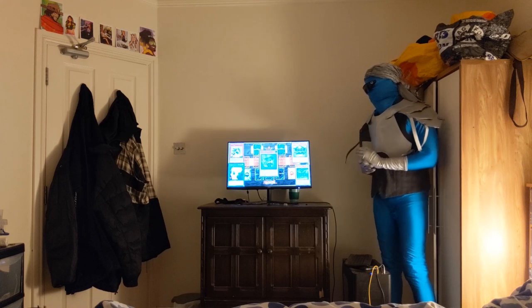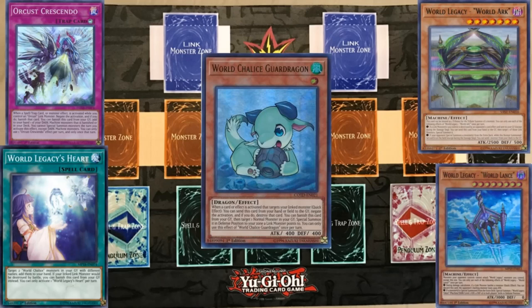Before the next section, let's cover World Chalice Guard Dragon. Guard Dragon is your key defensive card. When your cards are linked, it can protect them from targeting as long as it's in your hand. The four surrounding cards are World Legacy Heart, Orcas Crescendo again to add World Legacy Arc or World Legacy Lance. World Chalice Guard Dragon is one of your best defensive cards in Seven Legacies.